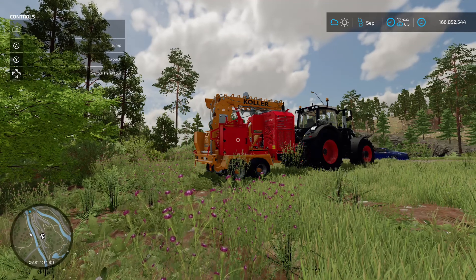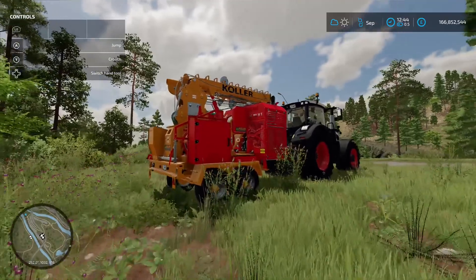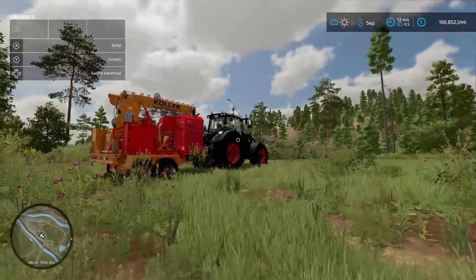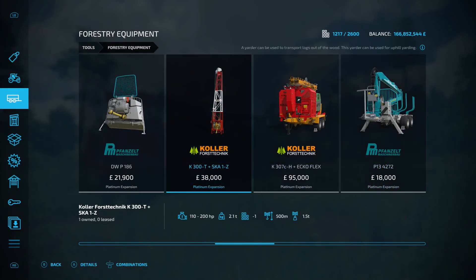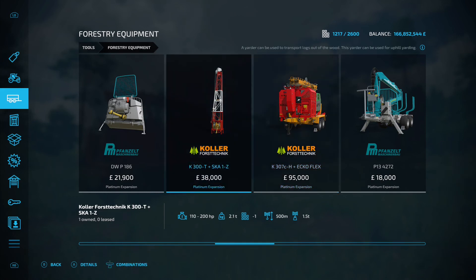Alright yarders, yeah another new game mechanic and these are ace. We've got this one here the big one and then we've got this one here the small one. Now how do these work? Well first off obviously you're going to need to buy them - they're in the forestry equipment section. We've got these two here, we've got the Cola K300T Plus SK1Z and then the Cola K307CH Plus Echo Flex.